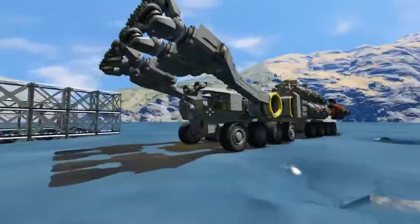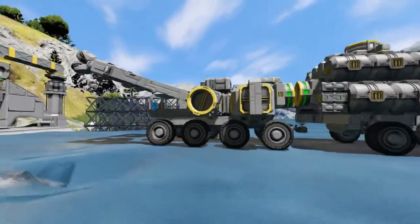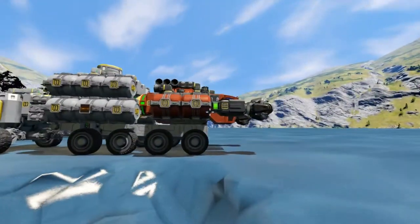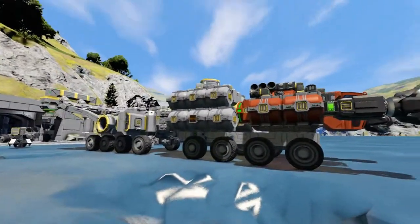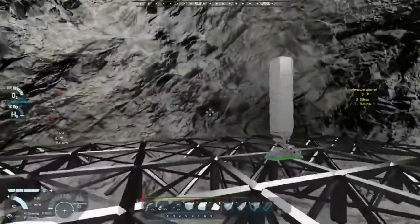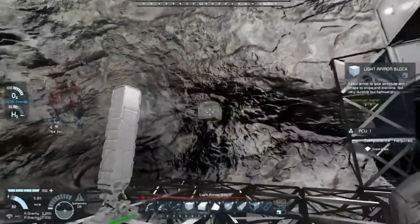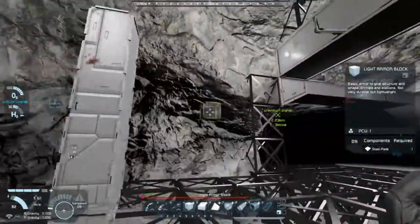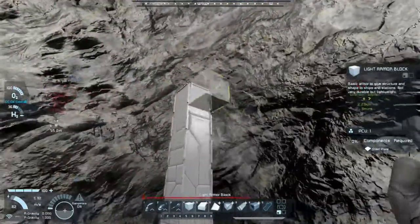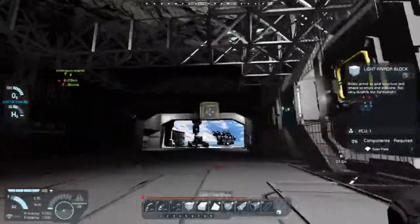So we're going to be building a new and hopefully better transport truck and hydrogen trailer, which will also double as a transport truck. The way we are going to build it is we are going to over-engineer the hell out of this thing, as always. Rotor suspension, worrying about center of mass, because this thing is going to be quite tall — maybe. It still has to fit through the doors, obviously.